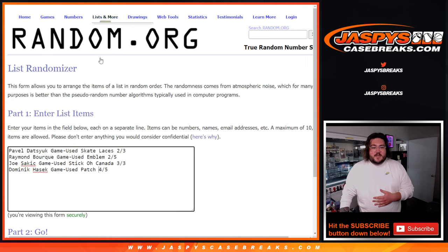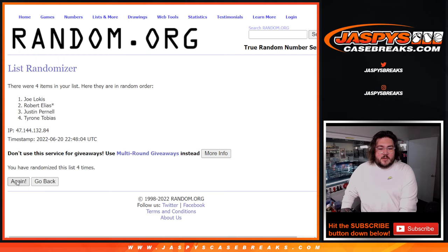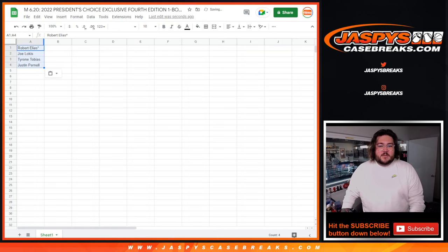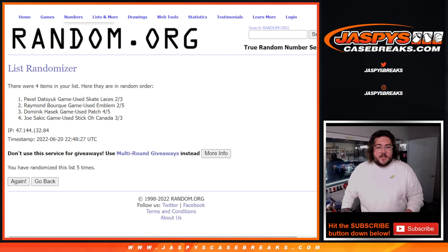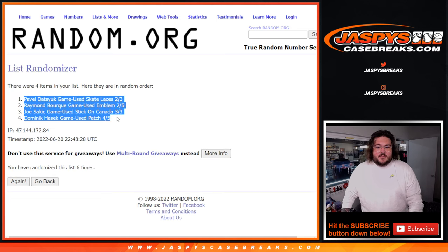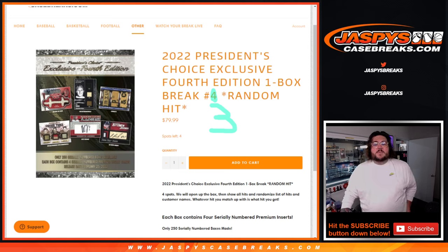Two out of four is six. So this six times — number one of each will be connected, two will be connected, three will be connected, and four will be connected. So two and a four, six times. Good luck everyone — one, two, three, four, five, and six. Two and a four, six times. So it's going to be Robert with that last spot mojo getting the top spot, then Joe, Tyrone, and then Justin at the end. Six times here — one, two, three, four, five, and six. Mojo has hits and customer names, two and four, six. So the game used skate lace going one, the game used emblem for Bork going second, the Sackage game used stick going third, and Dominic Hasek going fourth. There we go — that is going to be our list. JaspiesCaseBreaks.com. Thanks again. Bye-bye.